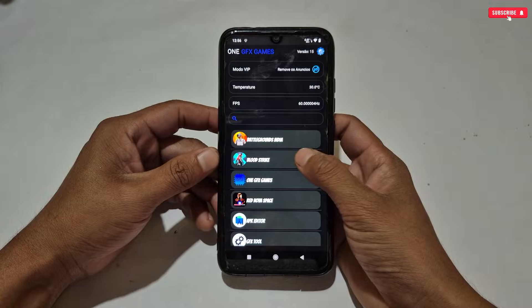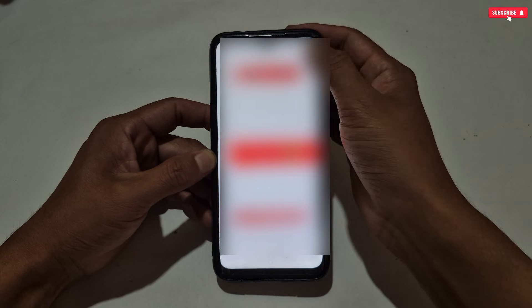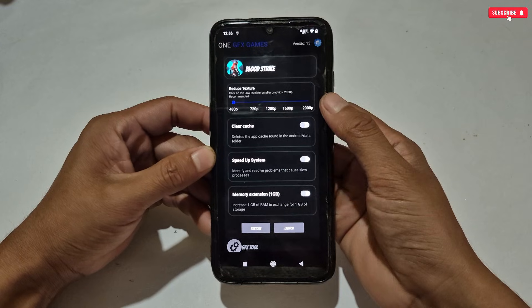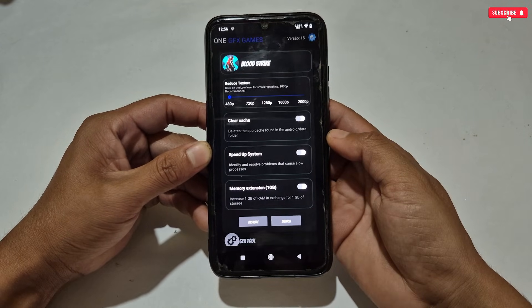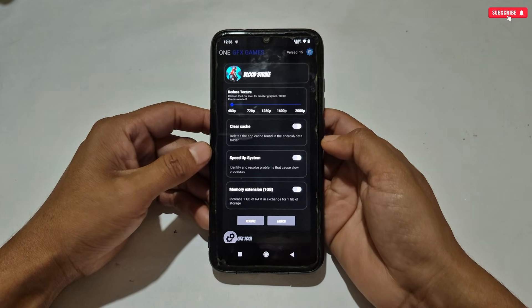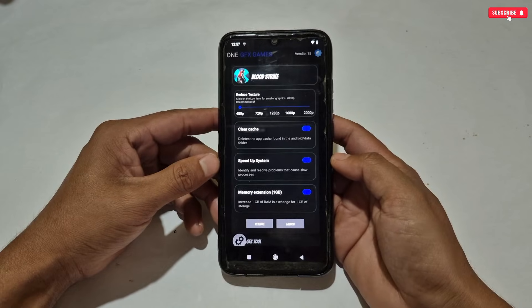You can see all your installed applications. From here, select the game which you want to optimize or boost gaming performance. Some ads may appear while applying the tweaks — just ignore them. You can see the gaming tweaks you can apply: adjust resolution (I suggest keeping it default), clear cache, speed up system, and add 1GB virtual RAM to improve performance. Let's activate all these tweaks, then tap the launch button to run your game.